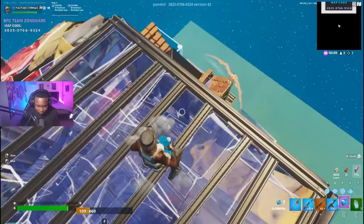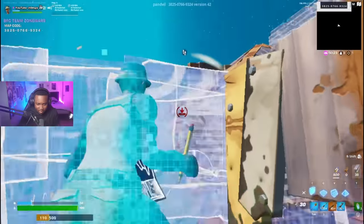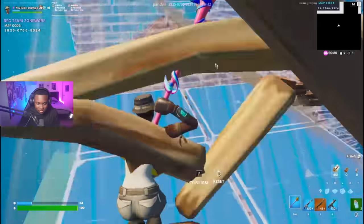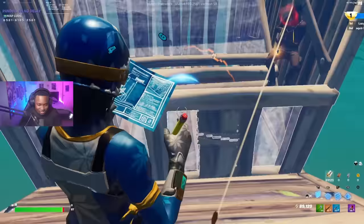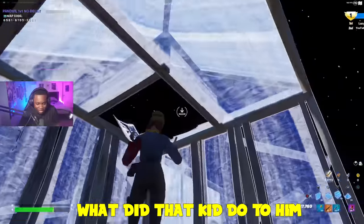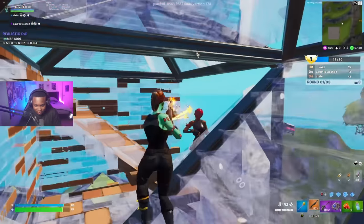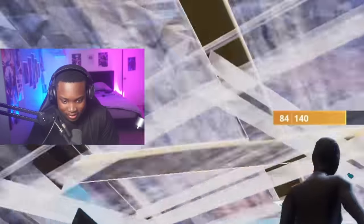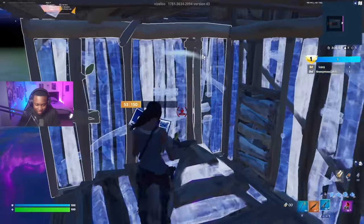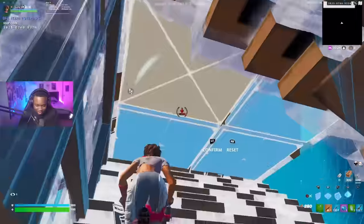I want to see how the aim assist looks on here. Wait, no — he's on keyboard, I got confused. Oh wait, that's not him — there he is. He just started clicking on some kid for no reason! What did that kid do to him? What are you hitting 72s on controller for? That's all I like to see.